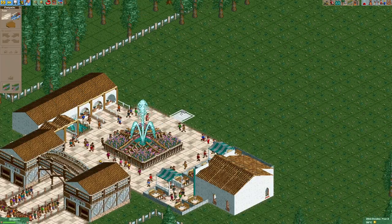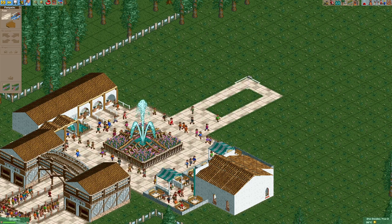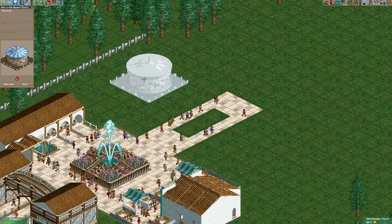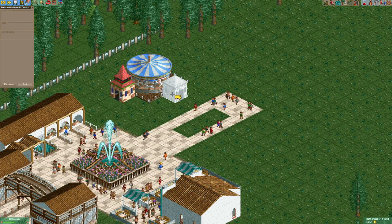First of all let's put some paths right here. Let's then place our merry-go-round right about here. The entrance is going to go here and the exit is going to go here.